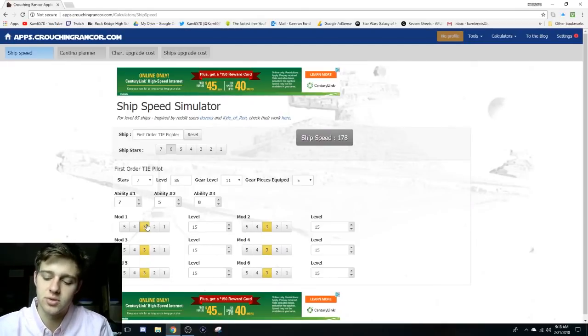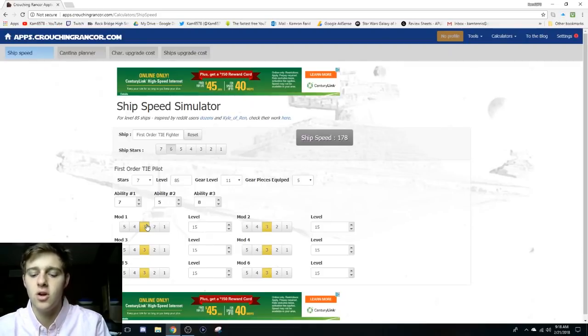My big recommendation for ships is strategy. You basically have got to be running the Chimera at this point. If you're not running the Chimera, run a Grand Moff Tarkin because he's awesome. I'm just going to auto this battle because I don't really have to try against Grand Moff Tarkin teams — the only teams I have to try against are the Thrawn teams. That wraps it up for the ships section. Be sure to check out CrouchingRancor — it's a really good site for basic stuff like that.